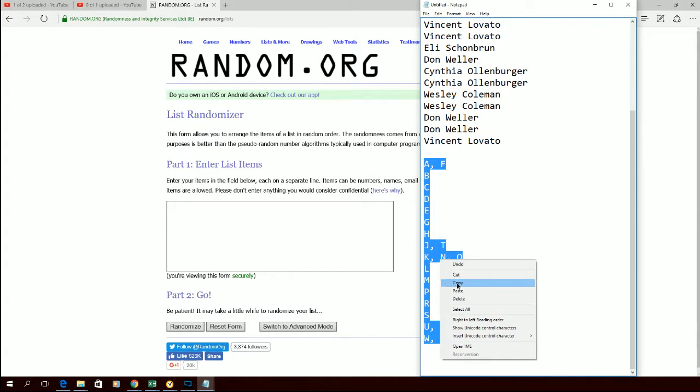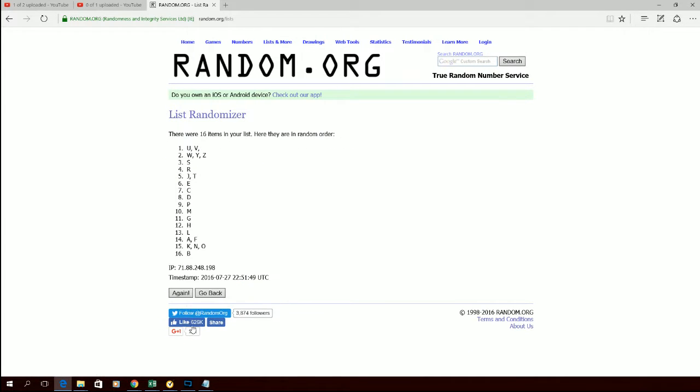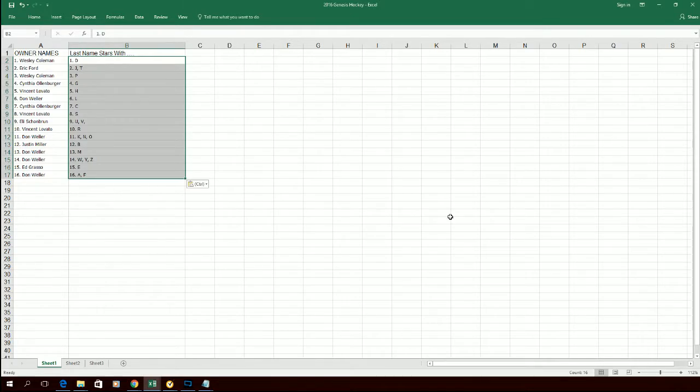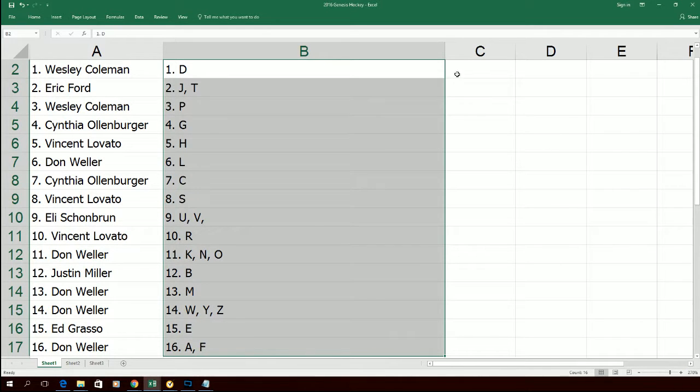Good luck to everybody. Alright, we got one, two, three, four, five, six, and last but not least number seven. Alright, so D up there at the top, A and F down there at the bottom. Let's go ahead and bring over our spreadsheet and get these guys zoomed in real quick so you can see what you're working with, and then we will go from there.